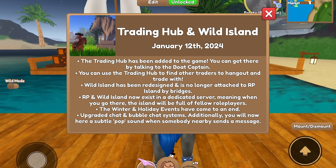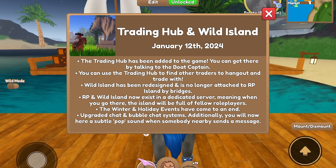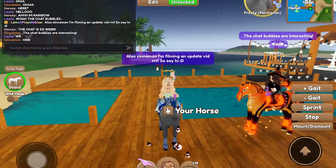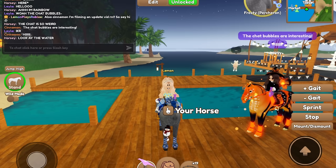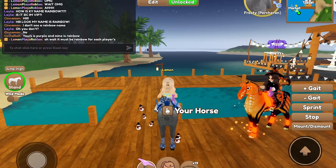There are upgraded chat and bubble chat systems. You'll now hear a subtle pop sound when somebody nearby sends a message. These chat bubbles are definitely interesting - if you look at the chat, your name tag shows up as rainbow, which is pretty cool, and then the other players just show up as normal.